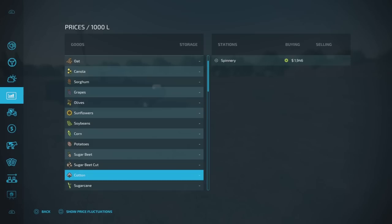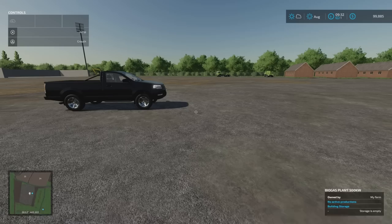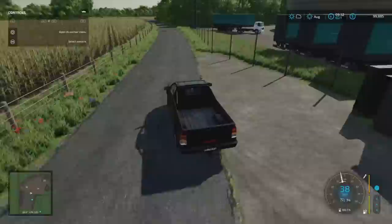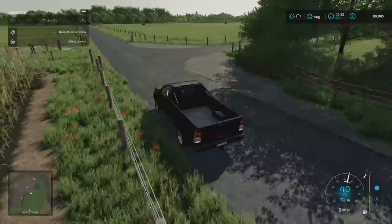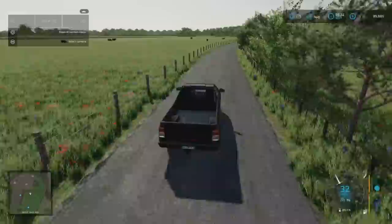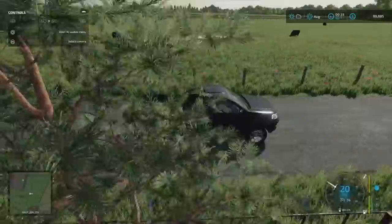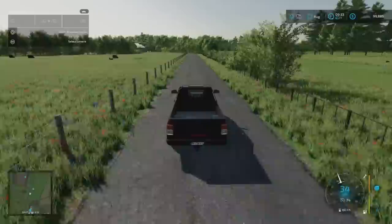There's nothing with sugar cane either, which makes sense as it's not really a crop in the UK — cotton technically isn't either. Heading back out, we go right then right again, taking us down to the next large pasture. I think we'll see the milk point, water point, and feed point in the field. This one coming up on the left has beef cows in it to start off, with enough feed to keep them going for a year.